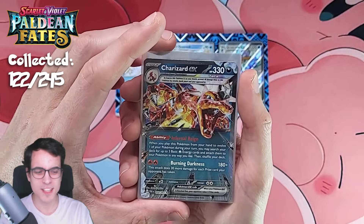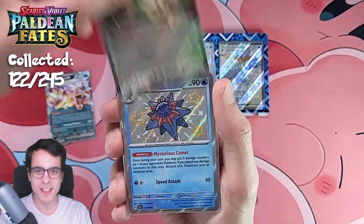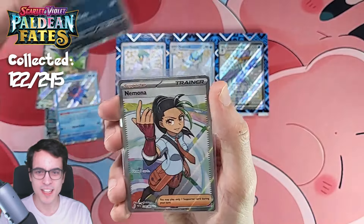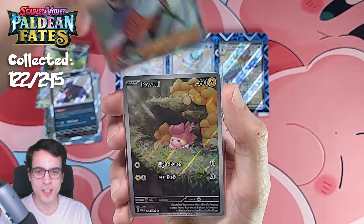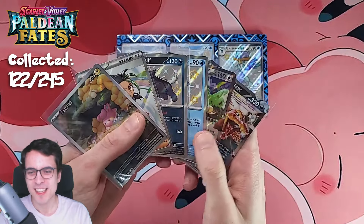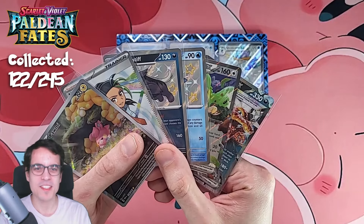The Quackoval EX Premium Collection had a Charizard EX, a Squawkwabilly EX, a Starmie shiny, a Mavostiff shiny, a Nemona Full Art Trainer, and a Pomme illustration. That's it for today. Thank you so much for watching. I hope you liked the video, hope you subscribe, and I'll see you in the next episode. Bye!